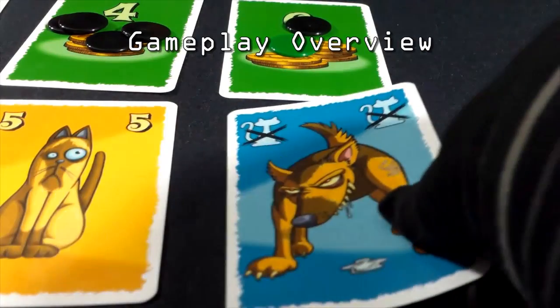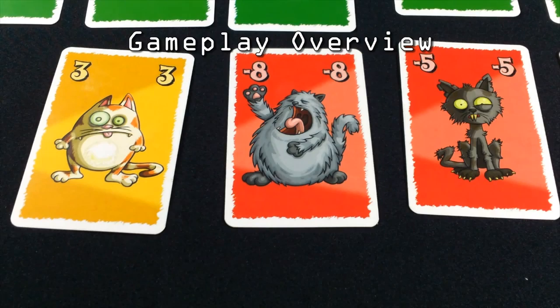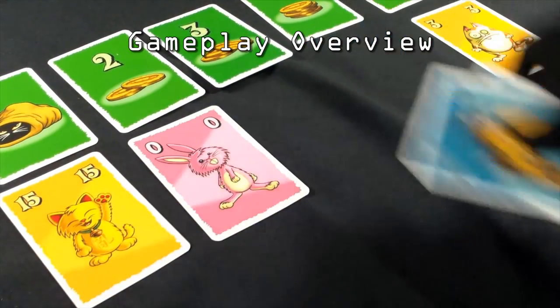When a big dog appears, the largest valued cat is removed from the sack along with the dog at the end of the round. If it's a small dog, then it's the lowest valued cat that is removed. If more than one dog appears in the sack, then all dogs chase each other out, and their effects don't happen.